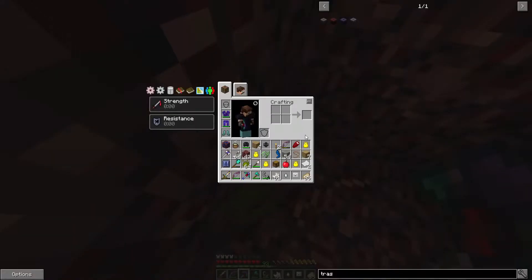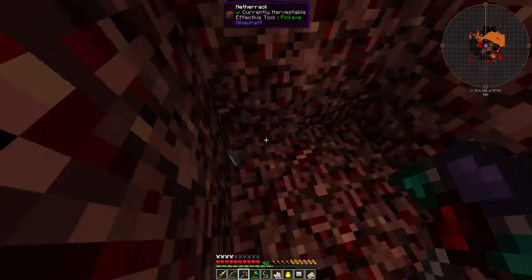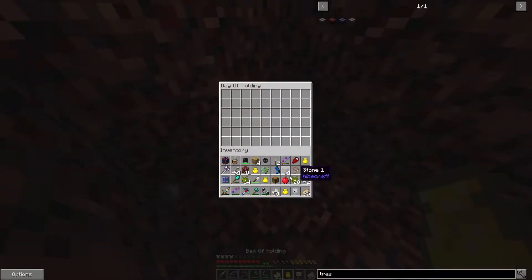Let's just mine a little bit here, because that's actually not a bad place to go mining if that's the case. Is there anything we can throw out? Oh, we did get a ghast tear — that's pretty cool.